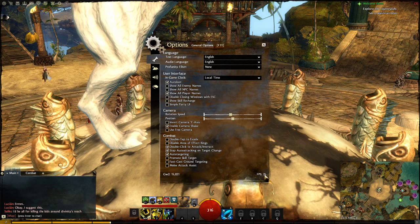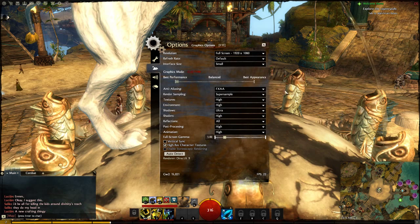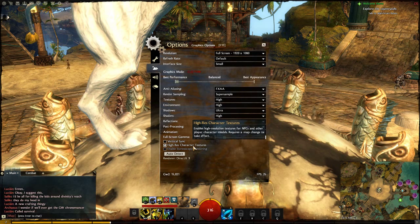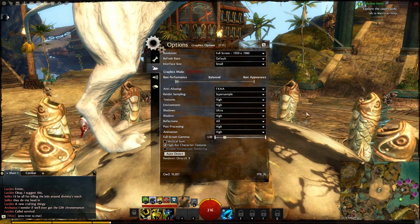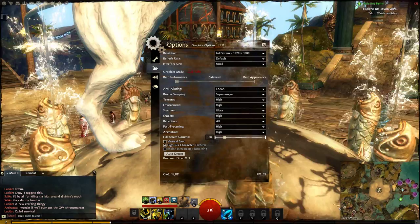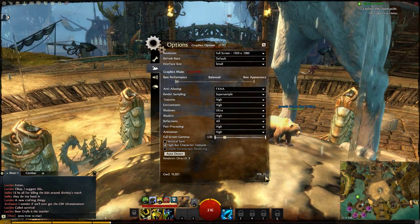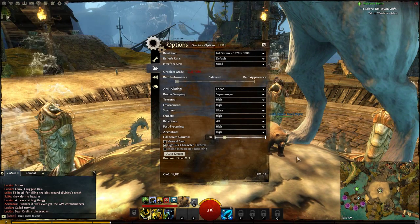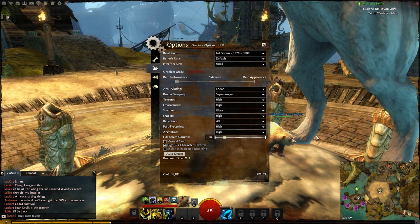The framerate, as you can see, is fairly good, and if we go to graphics options you'll see everything is at max, including supersample and high res character textures. Everything is pretty much as high as it goes. I'm in Lion's Arch and getting an average of 20 FPS in this direction. In the previous stress test I was getting 10, so performance has doubled since then.